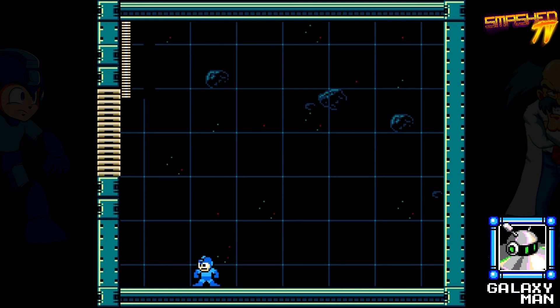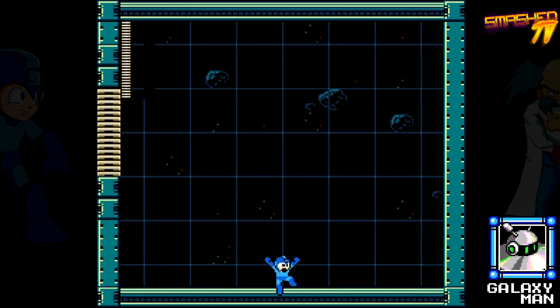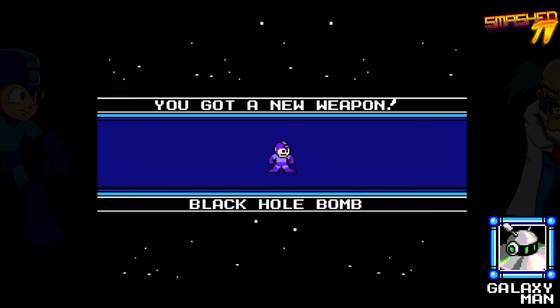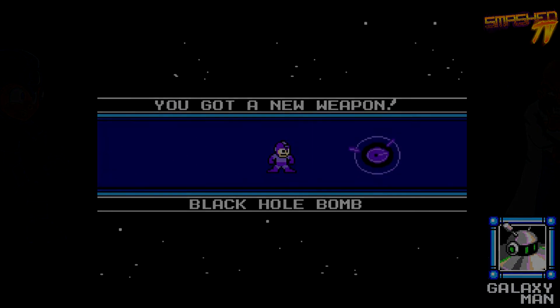Nice and easy there. So we'll just beam Mega Man out of here and go get our new weapon. If you haven't played this before, basically the weapon you're going to get is the black hole bomb, which you saw Galaxy Man use, and it's actually a really cool weapon to have some fun with in the game. So if you're a rookie to Mega Man 9 and you've just beat Galaxy Man for the first time, enjoy your black hole bomb.